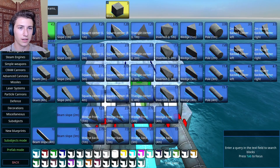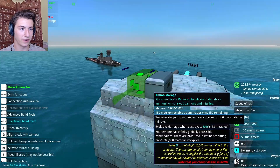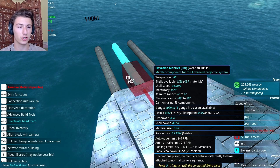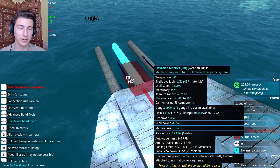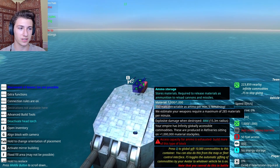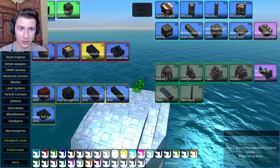I'll put a little ammo box on here so we can see what the rate of fire and everything is. So these are the statistics for this turret — it's 9 seconds per shot, which is a significant improvement over the last one. It's also more accurate, more well-armored, and it looks a lot better. But we can't have just this, because ChatGPT specifically asked for a triangular turret.